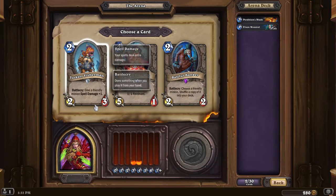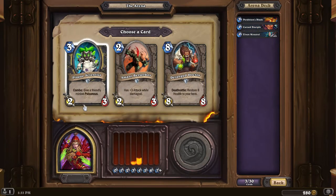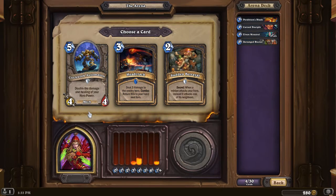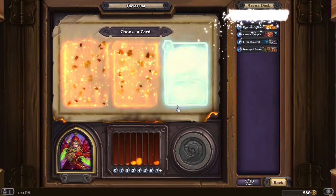Choose a friendly minion — nope. Give a friendly — nope. Let's do the reverent. Give a friendly minion poison — that's kind of nice. Three attack while damaged — nah. We like to restore eight to our hero, because if I die that's not good. Double the damage and healing of your hero power — nah. Do two damage to the enemy hero, combo return this — ugh. When a minion attacks your hero, instead it attacks one of its neighbors. Let's do the sudden betrayal.